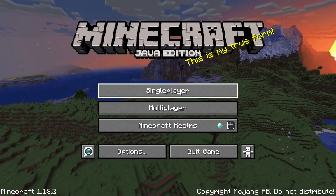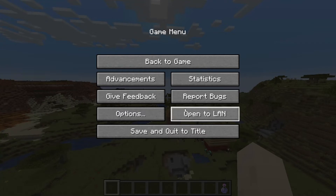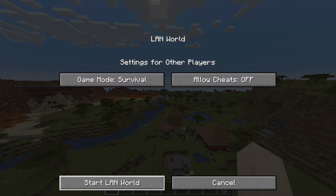To begin, the computer hosting the game needs to enter a world. Open the game menu by hitting Escape, then select Open to LAN. The type of game mode or whether or not cheats are allowed is not important. Click Start LAN World. Once you do that, you'll return back to the game and there will be a message posted at the bottom of the screen.